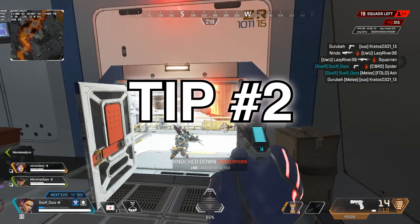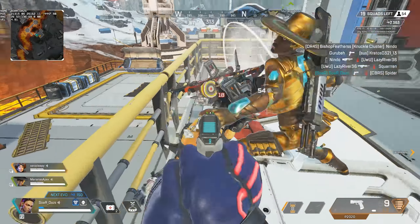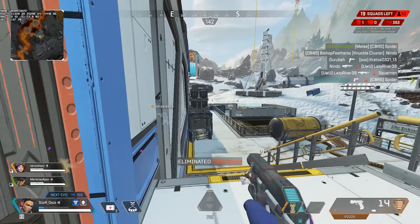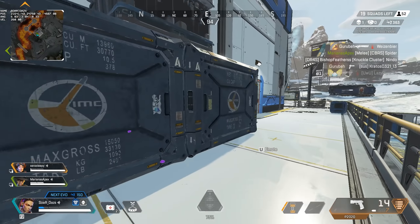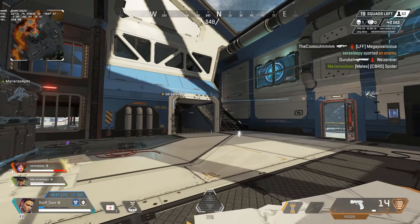Tip number two: after any sort of fight you need to armor swap first and res teammates after, if you have the ability to do so. Why? Because it can be an immediate 100 armor if it is purple. Armor reduces flinch and aim punch and gives you a bigger fighting chance going into your next encounter.